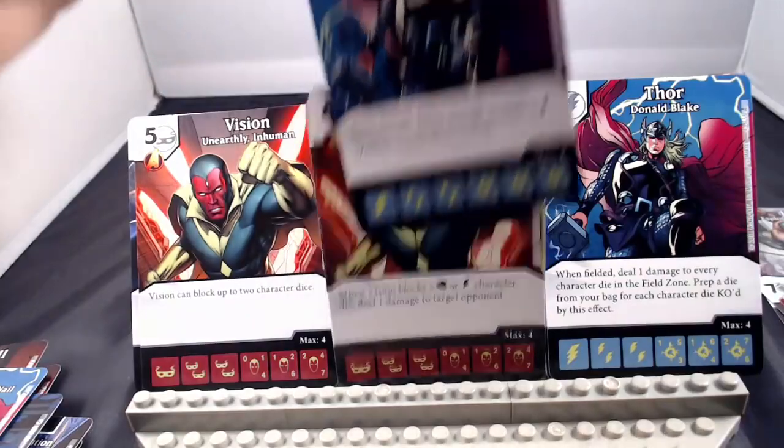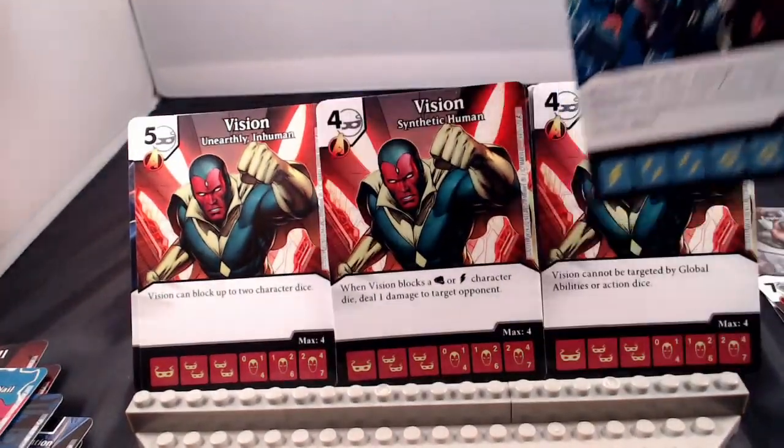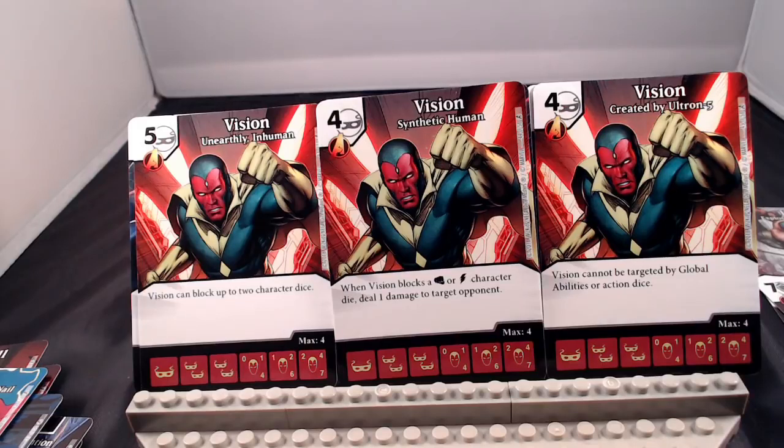Next up is Vision — an Avenger at 4-cost, 4-cost, 5-cost mask, with a 0/1/2 fielding cost and a stat line of 1/4, 2/6, 4/7. The 5-cost says Vision can block 2 character dice. The middle version: when Vision blocks a fist or bolt character die, deal 1 damage to target opponent. And finally: Vision cannot be targeted by global abilities or action dice. I like the 5-cost — blocking 2 character dice is crucial, especially when you need those bodies out there to block overcrushing characters or an onslaught of big attacks. That's my favorite of the Visions.